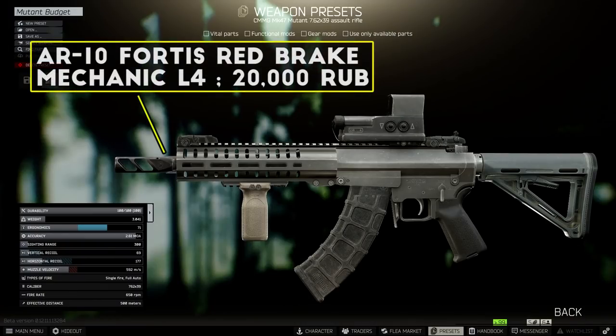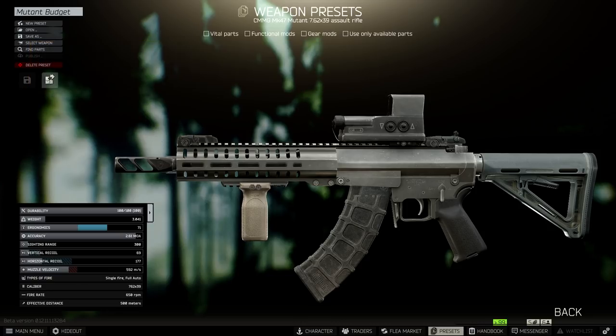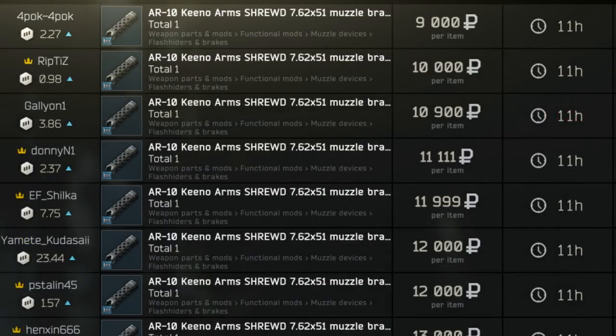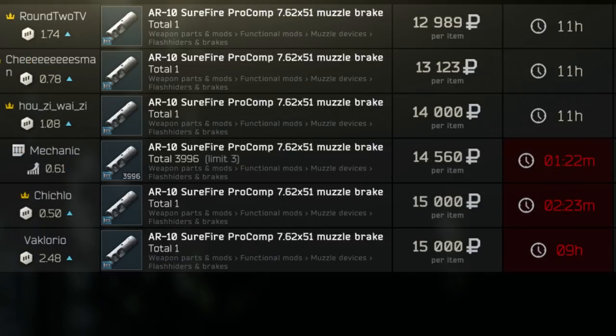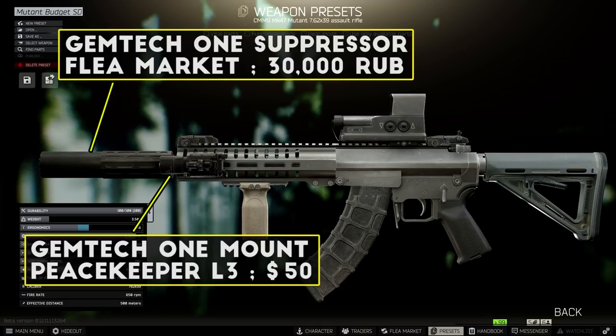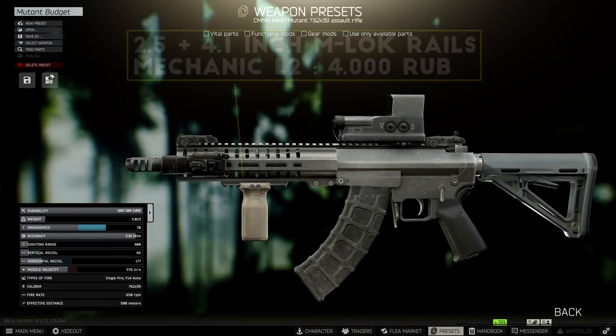At least during the early stages of the patch, PS rounds felt like more than enough stopping power since most players are only running around in level 3 and 4 armor, which PS takes care of quite well. This setup doesn't have the greatest long-range accuracy but was definitely very fun for close to mid-range fights, and the recoil was reasonable enough to go full auto when needed. First up on this build, I went with the Fortis Red muzzle brake off the flea market at a fairly stable price of about 20,000 rubles. It drops from Gluhar's M1A and a few other places, giving a really solid recoil reduction. For a budget suppressor, I was using the Gemtek 1 suppressor with the mount.